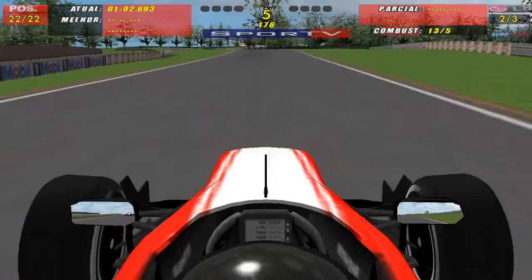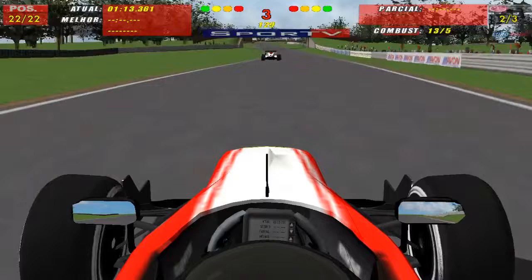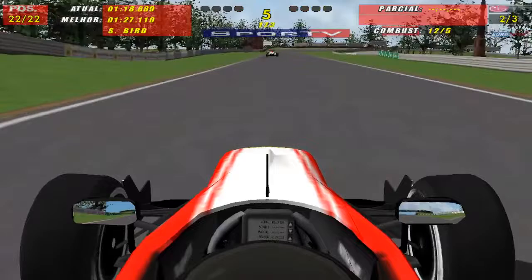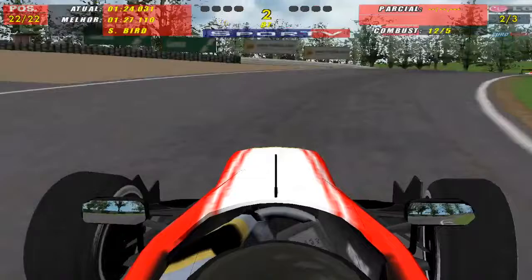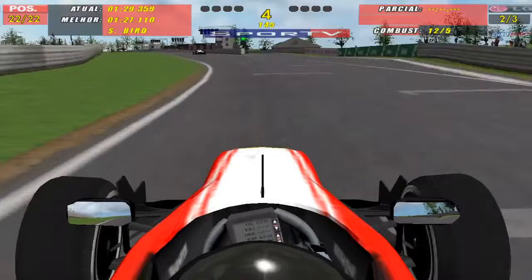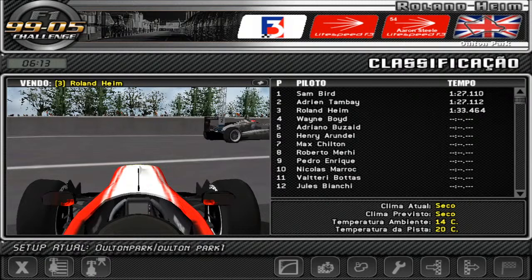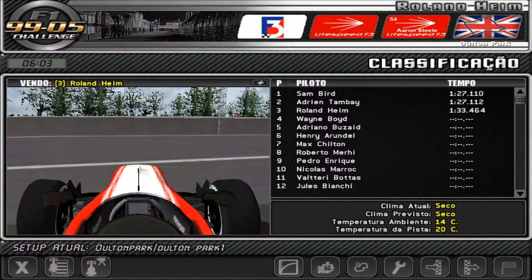The guy behind me is actually a lot faster — I'm holding him up. And there we go, I ran off in the corner, so I have one more shot to get a usable lap time. I keep getting messages about what's going on around me on the track, but I can't understand them because they're in Portuguese. And that was it for qualifying — 1:33. That mistake definitely doomed the entire session. They dropped 1:27 and I think I could have gone 1:28 or 1:29 without that mistake.